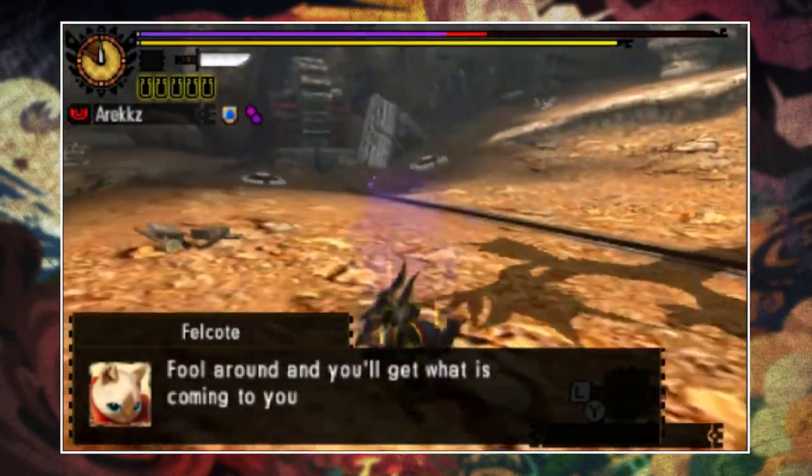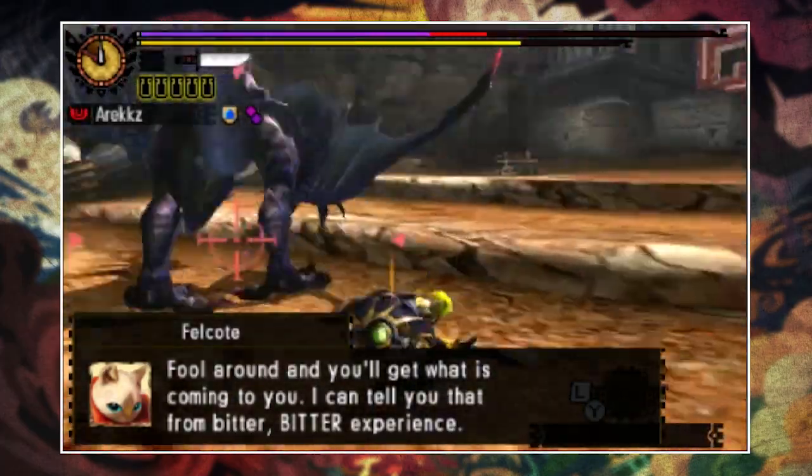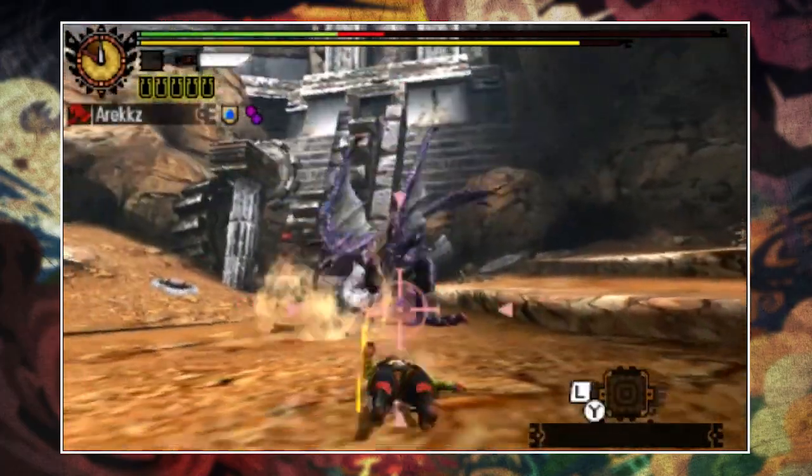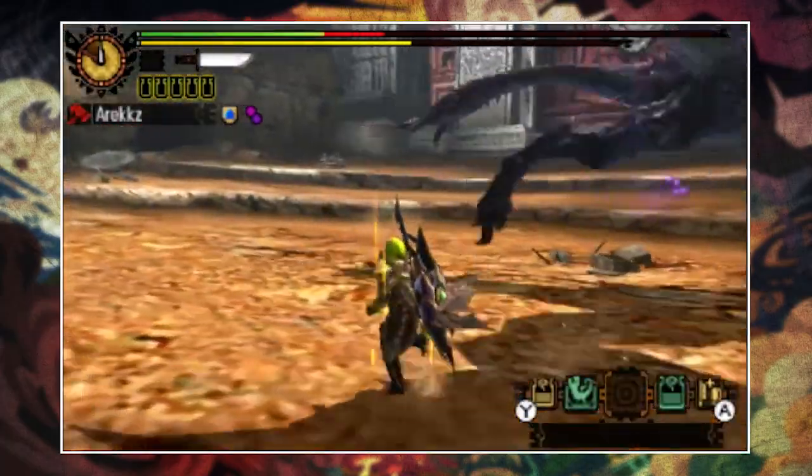An NPC says 'Impressive performance Hunter, but this is not a circus show.' He's like, don't fool around — but I'm not fooling around, I was trying to do the damage! This cat's giving me lip. You gave me the quest, I'll complete it however I want.